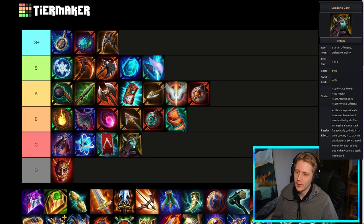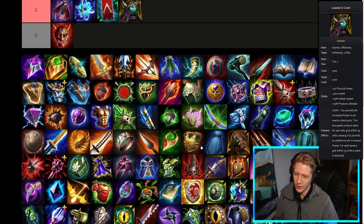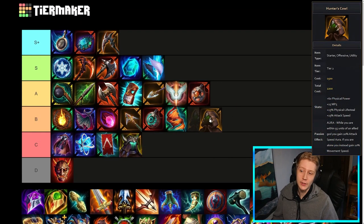Leader's Cowl is probably here. The bonus power is kind of nice, but realistically you're only really giving power to your mage. If you're giving percent power to your backline support it's almost nothing because they don't have any power anyway. So realistically you're only increasing your own power and your mage's power by doing this, and it's a little bit understated compared to a lot of other starter items. You're usually just better off building the other option.